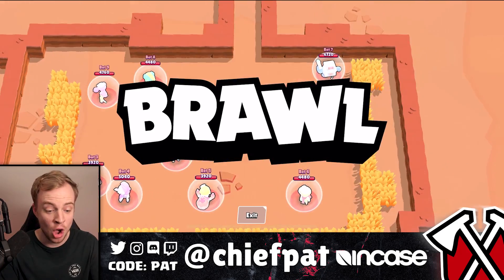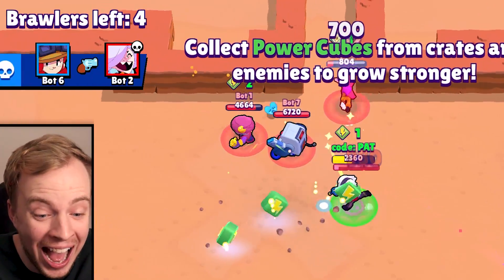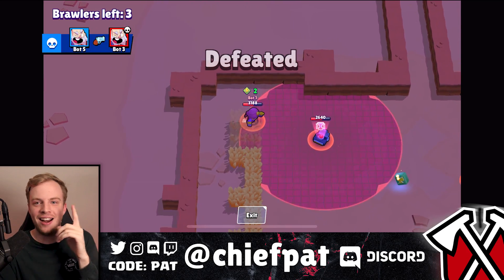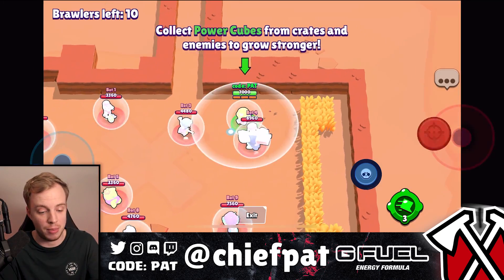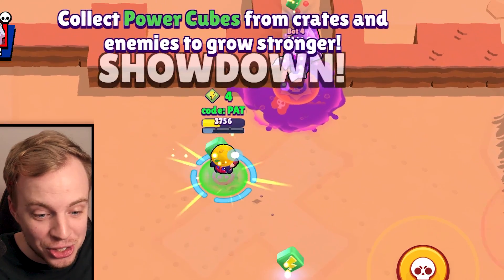We've now officially loaded up the first Code Pat map and look at this — all 10 people in the very same spot. I've never tried that before. Oh my, that one Tara just hit it up north. We need to try this again with Jackie. This is going to change all Brawl Stars forever. We are going to hire people at Tribe Gaming literally just to make awesome maps. Quickest solo showdown victory in the history of mankind.